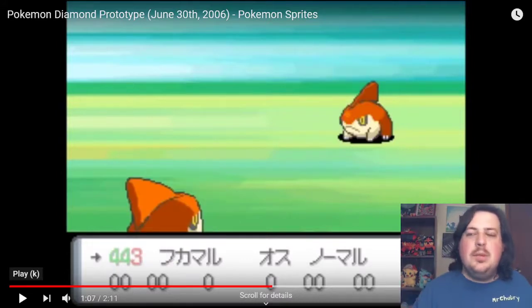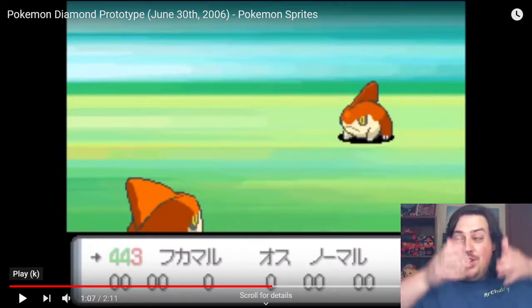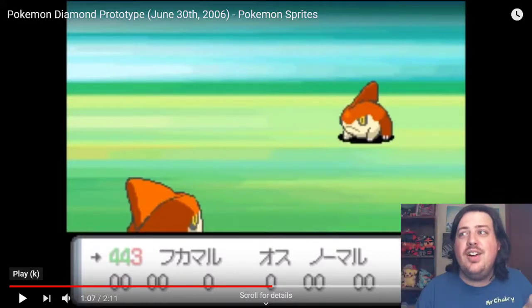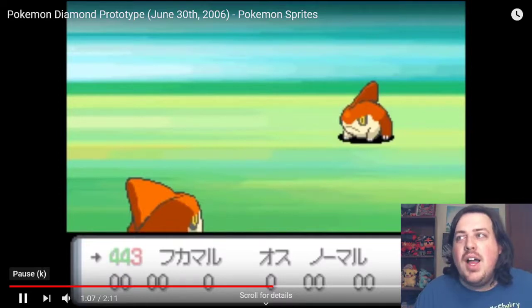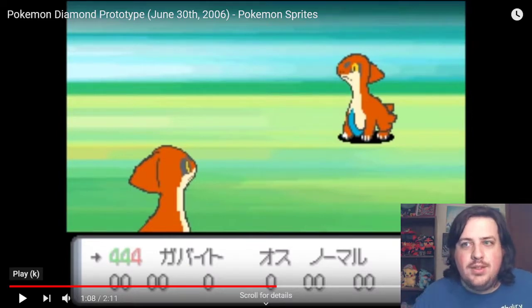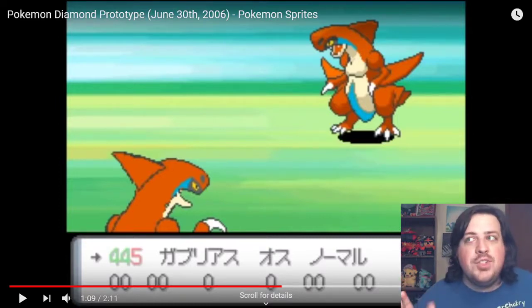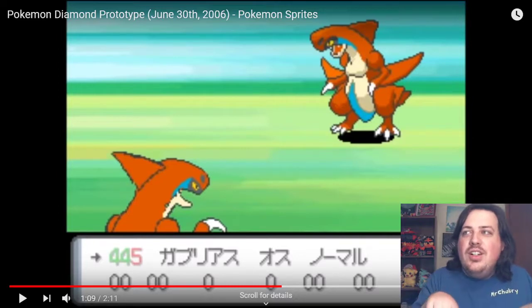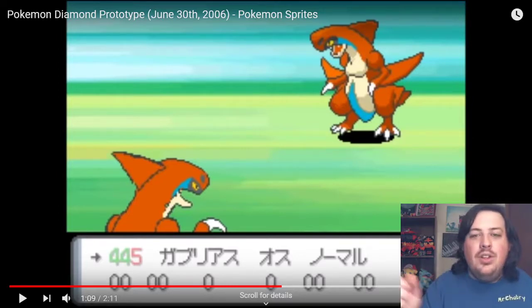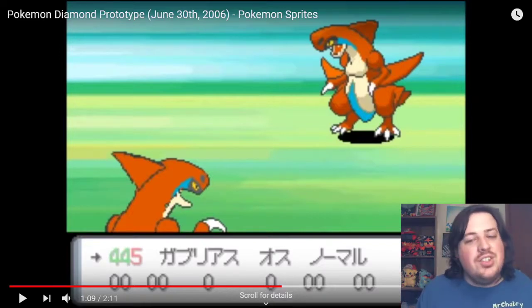This is Gible. That looks nothing like Gible — I mean, it's got some of the similar ideas like a fin on its head, but that's basically all it shares with Gible. Here we have Gabite, which looks nothing like Gabite in the final game. I do think it's interesting that Gible and Gabite were, at one time, quadrupeds. But then we get to Garchomp — I want to call this thing Derp Chomp. Look at this thing! It looks so derpy! What's it going to do, just poke you with its little pokers there? You can see what looks like scythes, but they look more like tiny little things. This Garchomp looks so pitiful!